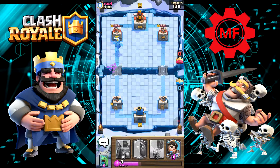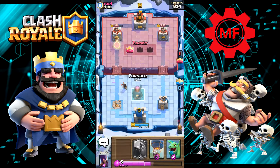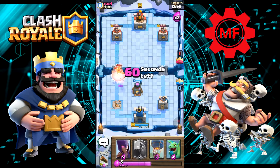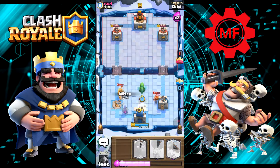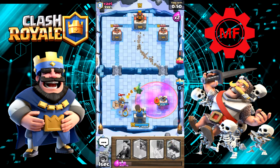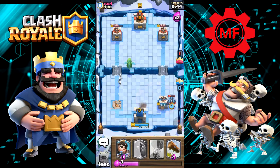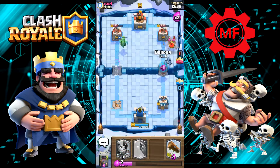Of course he used Arrows, but that Baby Dragon will still get there and get a few hits in. Let's throw our Princess down, trying to get those Archers. Still took the tower. Let's put the Furnace down — that's gonna help a little bit. We're still not doing so well. Let's throw down the Minions to take care of that Miner, and throw a Balloon in there.